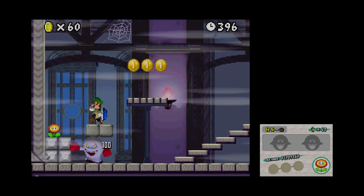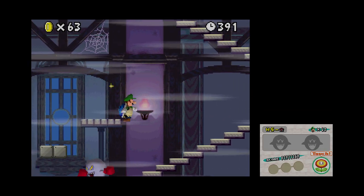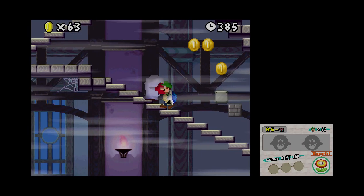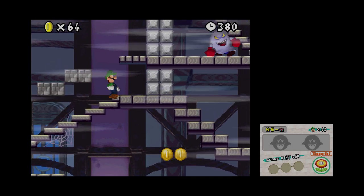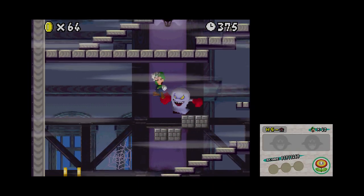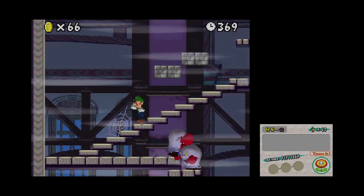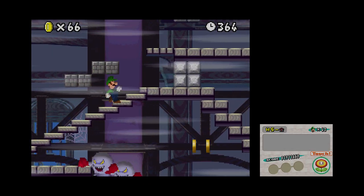Okay, and we get introduced to these things. These are called bruisers. What they basically do is they like to box. In order to kill them, you have to hit them like three times or something. But we gotta use one of them, I think, in order to get one of the star coins. And I don't know about the secret exit - I don't think you need to use them for that. Oh boy, joyous of joys.